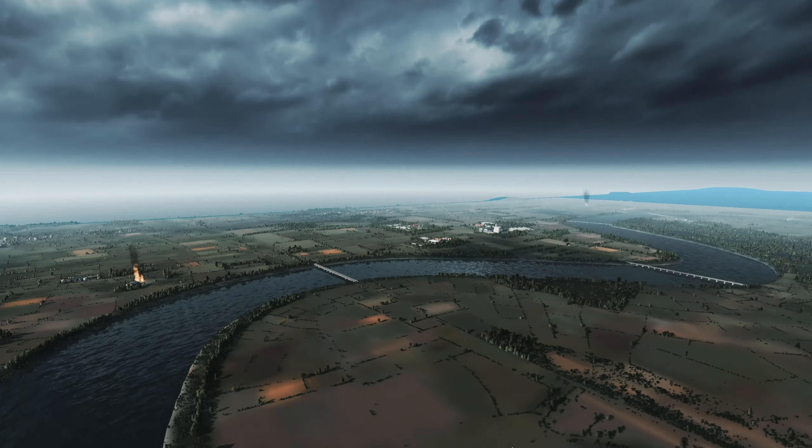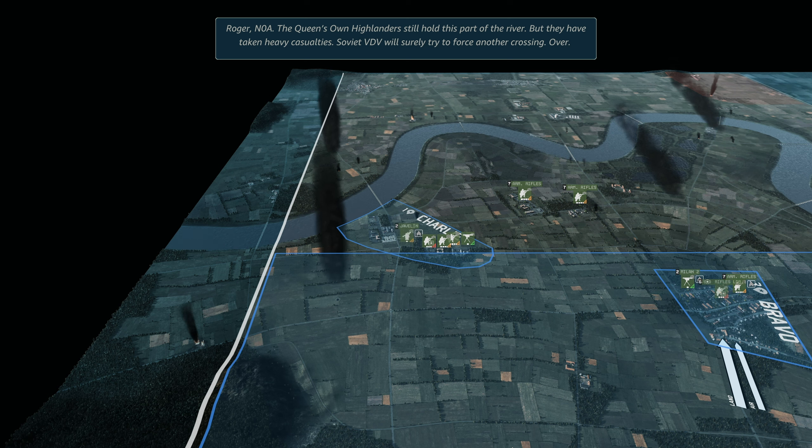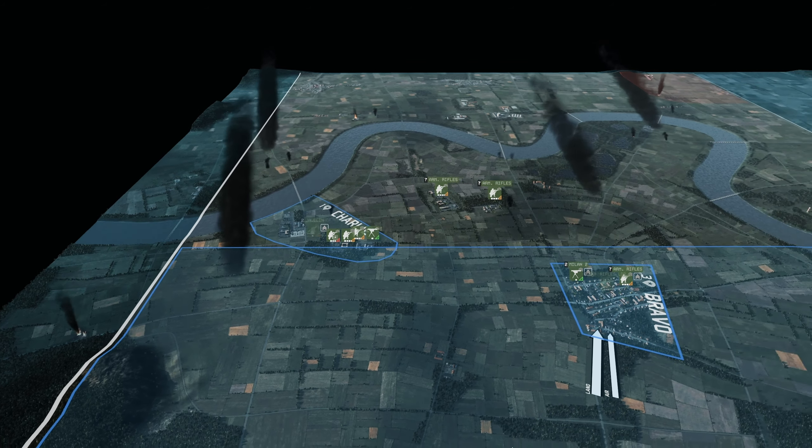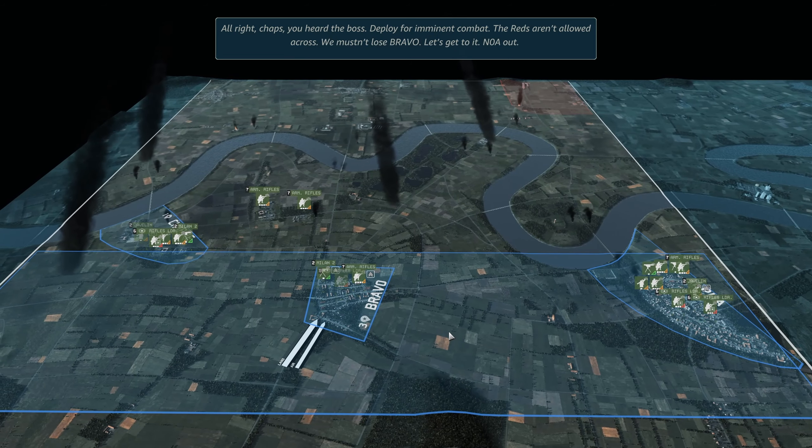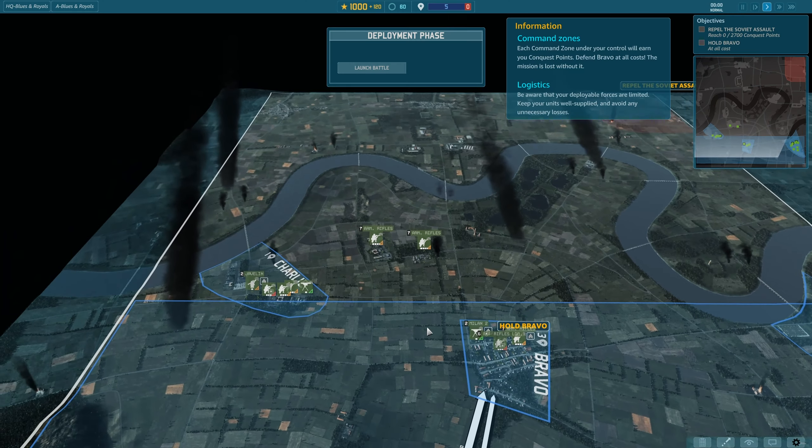November 0 Alpha to Sunray: we have reached the Demol, visual on the enemy occupying the far bank. Roger November 0 Alpha — the Queen's Own Highlanders still hold this part of the river but have taken heavy casualties. Soviet VDV will surely try to force another crossing. You Blues and Royals are a sight for sore eyes — Ivan has given us a bloody nose and then some, we can't take much more. Man, that is a wide front line. We're going to have to hold Bravo, repel the Soviet assault, reach 2,700 conquest points, and hold Bravo at all costs. We have a thousand points to play with.